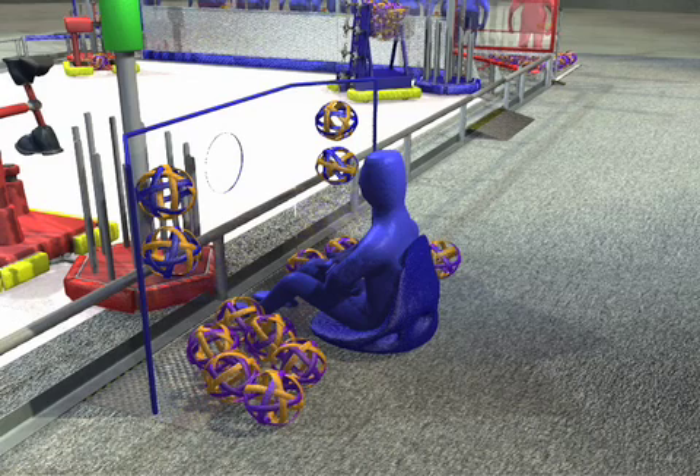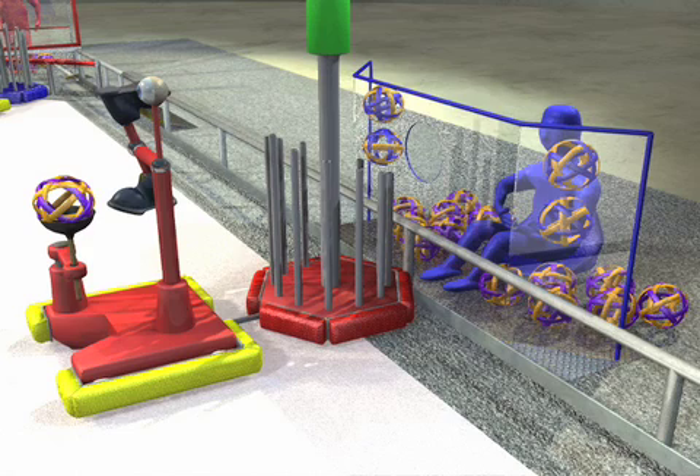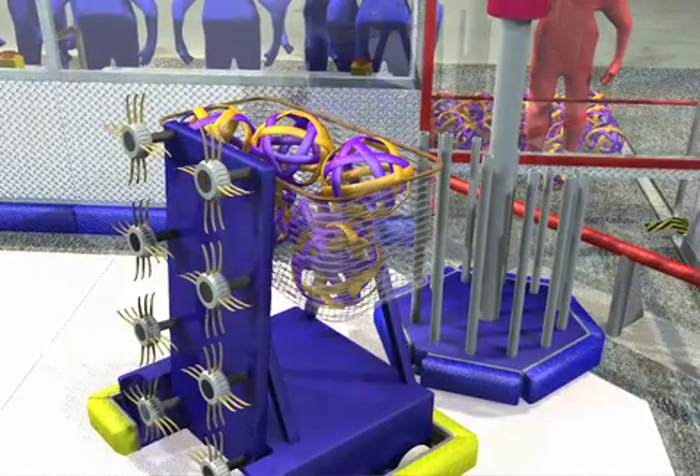At the start of the game, human players known as payload specialists are positioned in the outpost stations. Each robot is placed on their launch pad with the trailer touching the wall of the Crater. Robots are able to start the game with up to seven moon rocks in their possession.